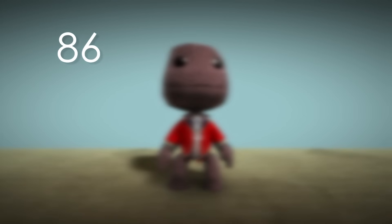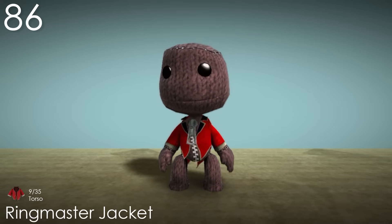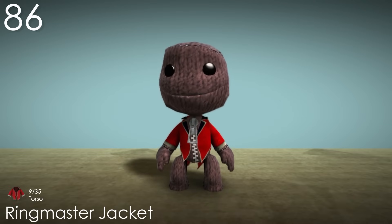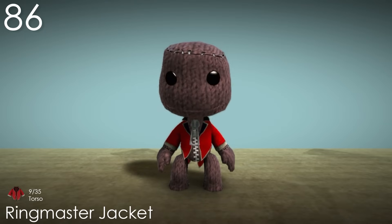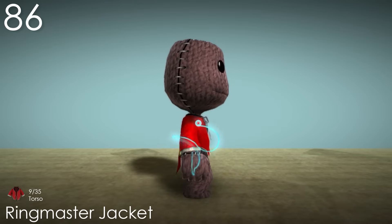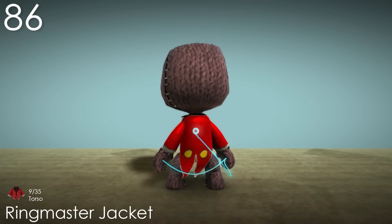Number 86: Ringmaster Jacket. One of the things I find interesting about this costume is the opening on the front. It's a shame you can't wear anything underneath, but it still looks nice. The black collar stands out quite well, and the white outline gives it a unique look too. I only recently discovered the yellow buttons on the back, which really ties everything together, making for a surprisingly detailed and good looking costume.